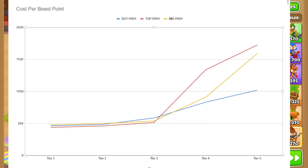Nothing costs more than $2,000 per beast point, and some things are as low as $500. There's a very recognizable trend: as tiers go up, it costs more to get each beast point. For tier 1s, 2s, and 3s, it slowly goes up — not much difference. Going tier 4s, though, you're paying almost double per beast point, which is very ineffective for getting more popping power.